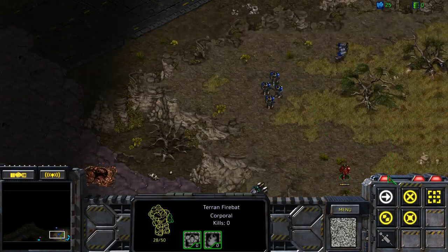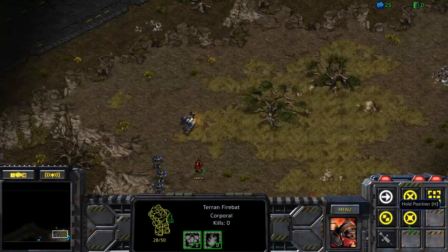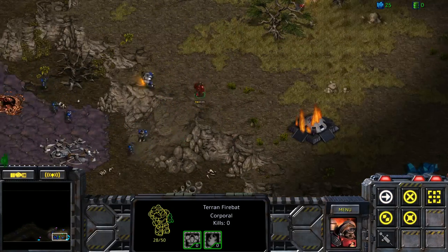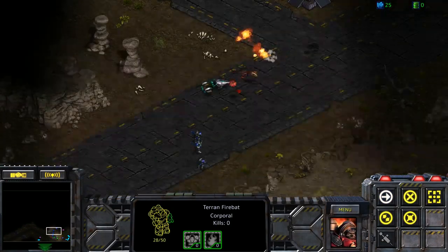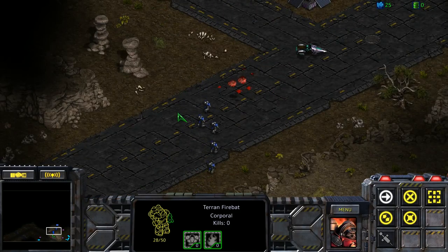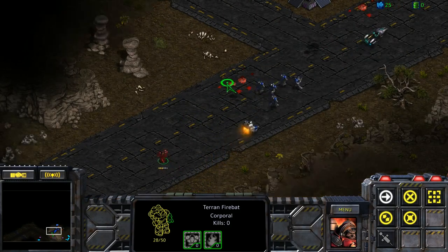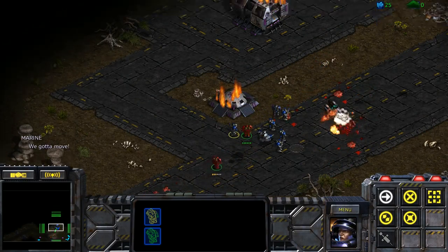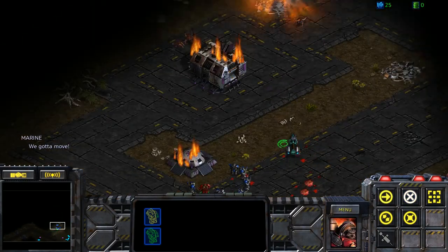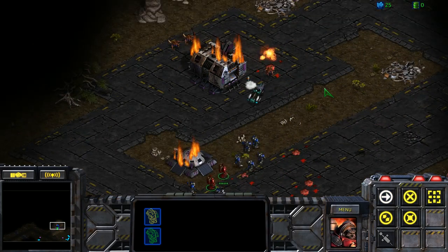For now it looks like we have to go and snag each of the bunkers and we'll get some more minerals, maybe. Get minerals and resources. Press F to pay respects for Firebats — basically teaching you Firebats are worthless. You approach the bunkers and you get some extra units, that's pretty cool.